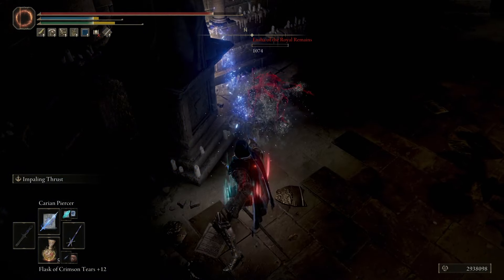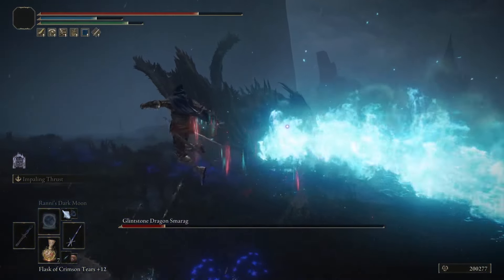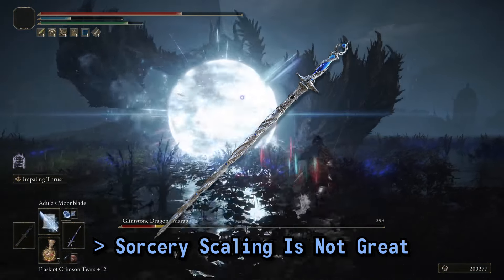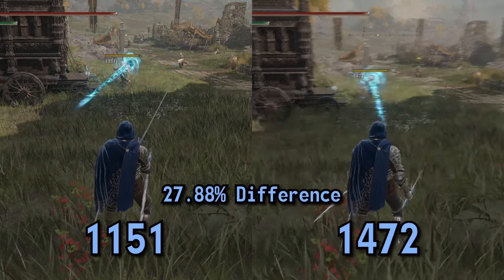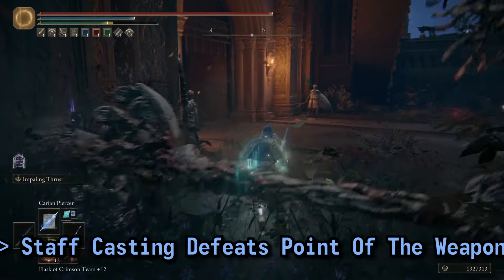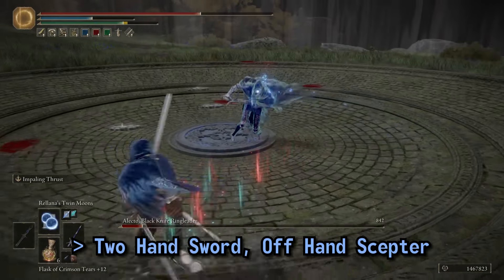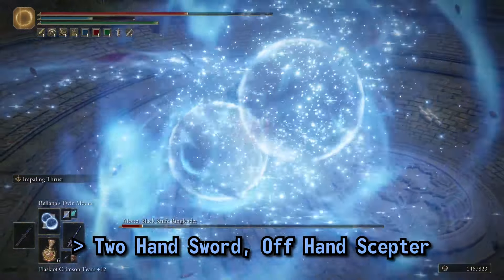Just be sure to have some of your best armor on in case they land a hit or two during the cast. With all this spellcasting, you may notice that the sorcery scaling of the Karian Sorcery Sword is not great, especially compared to something like the Carian Regal Scepter — I tested the damage difference and the scepter does more by a wide margin. We can cast with the scepter in our left hand and the sword in our right, but that turns the build into a thrusting sword spellcaster missing a heavy attack. As a compromise, I offhanded the scepter to get the boost to Full Moon Sorcery it provides, while still maintaining the cool factor of casting from a sword.